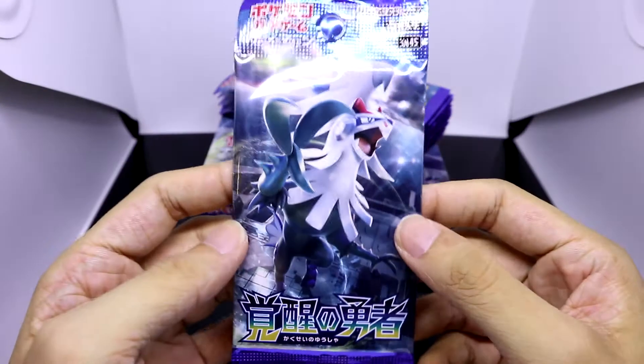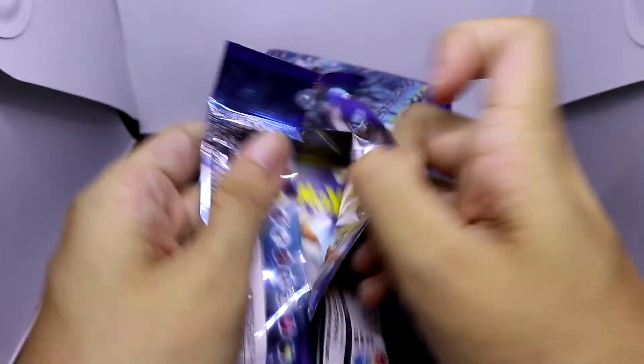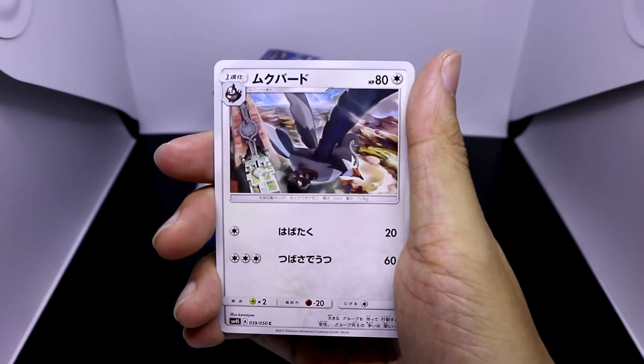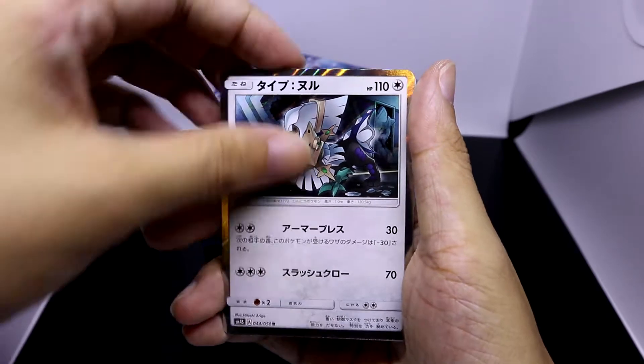Alright, so since we ended that first part with such an epic pull, I'm just going to dispense with the pleasantries and move straight into the 16th pack. Let's hurry up and find out what our fourth — and by right it should be our final — GX is. We're starting off this opening with an Emolga, another type now.